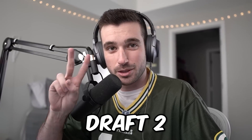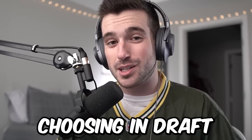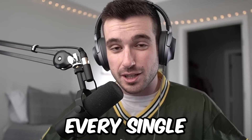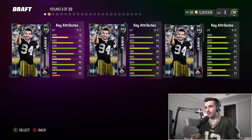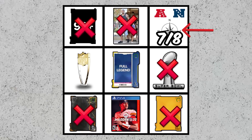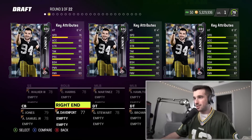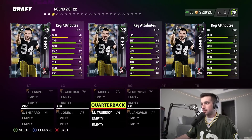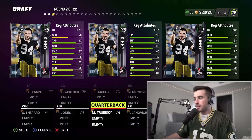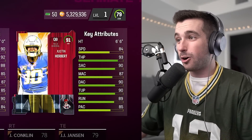On to draft number two. What I haven't told you is we get a lifeline for each failed attempt — so for one round of my choosing in draft two, I'll get to reveal every single card before I pick. I'm going with the Kansas City Chiefs playbook because I want an AFC West player at some point. Starting from scratch we're looking for the highest overall card — it ends up being 91 overall Nick Bosa. For the quarterback round, the most balanced option is 91 overall Justin Herbert.